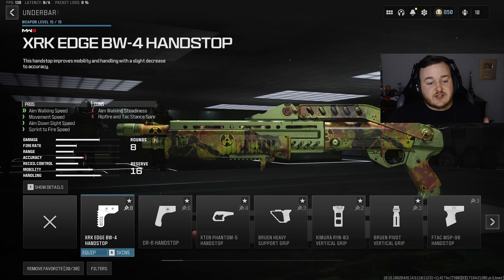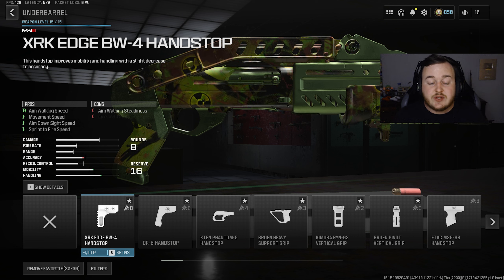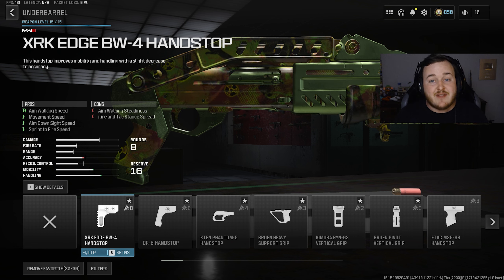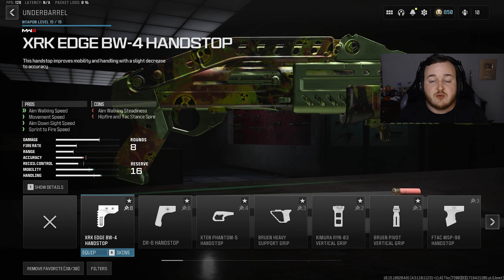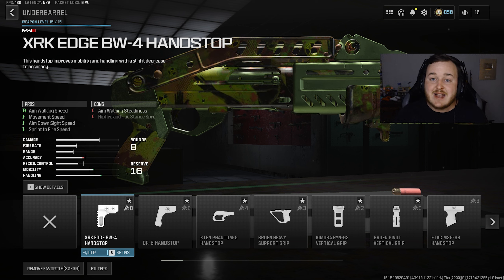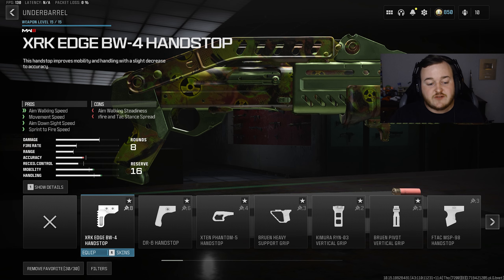Going to the underbarrel, we're adding on the Edge BW4 Handstop Grip. This is a really nice attachment for this shotgun. Since we need handling and mobility, it helps a ton — we're moving faster while aiming down sight, better movement speed whether you're running, attack sprinting, sliding, or crouch moving. We're also getting better aim down sight speed and sprint-to-fire speed so we can aim down sights lightning quick and shoot faster off a sprint.